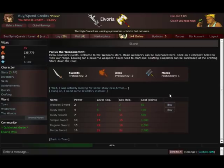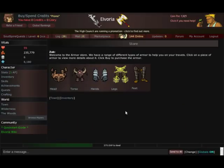Now let's head to the armor store, because we need to be well armored if we're going to fight some of these mobs. Here is the armor store. This is a list of armor you can choose — you can protect your head, torso, hands, legs, and feet.